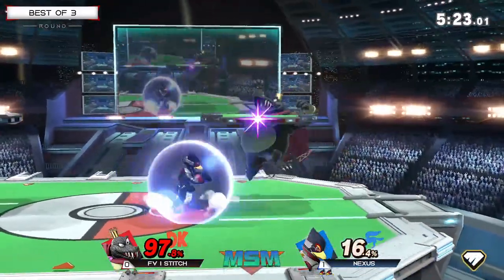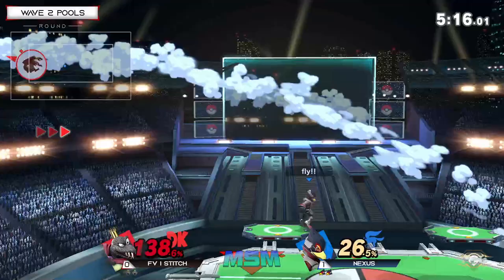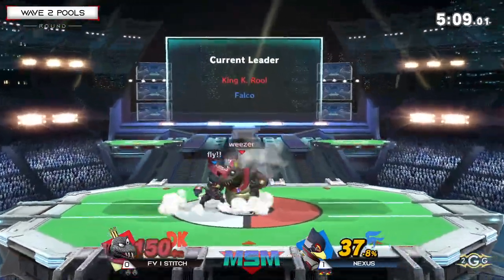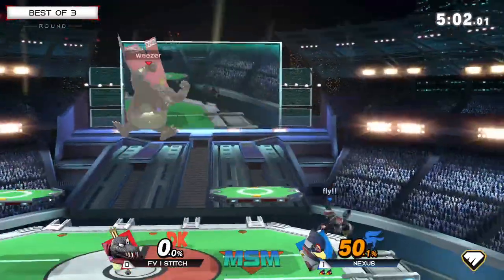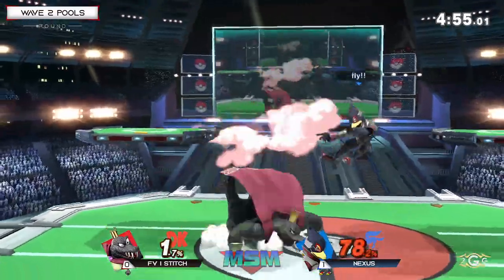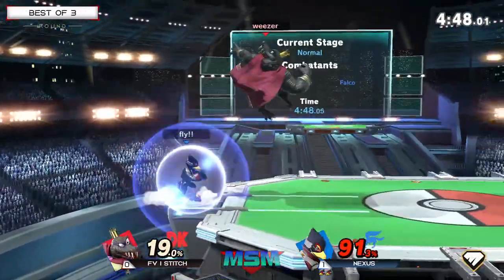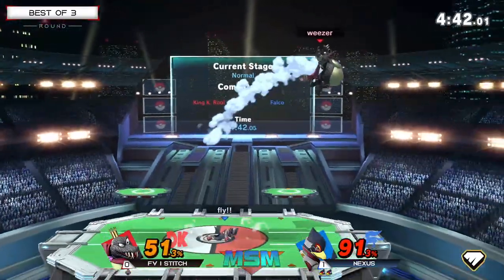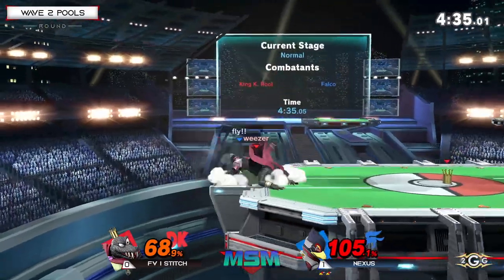K. Rool has to be really careful with projectiles because Falco has — if I'm not mistaken — a frame one reflector, and it moves forward, so it reflects items more quickly back at you. I'm pretty sure all the space animals have a frame one reflector, but Falco has the portability of it. Once the F-tilt lands — exactly why you can't throw out projectiles willy-nilly. The fair dealing a little more damage. Utilizing that armor — good on him. Drag down — not letting the techs. Gets the belly armor to break them out of jail.